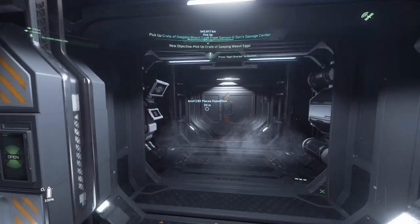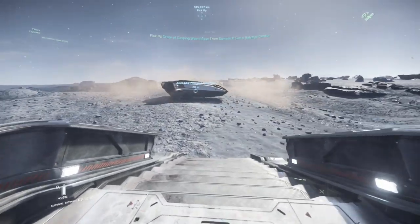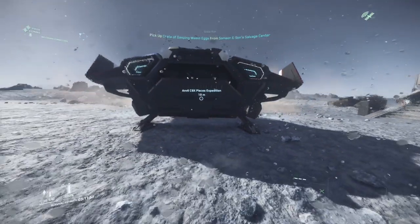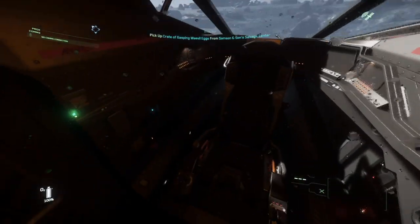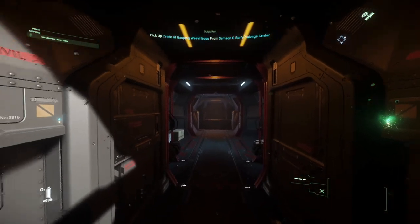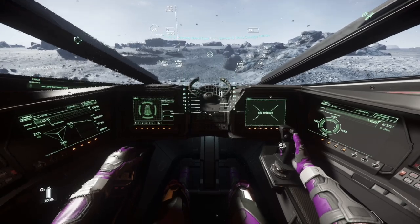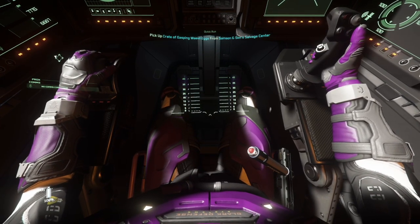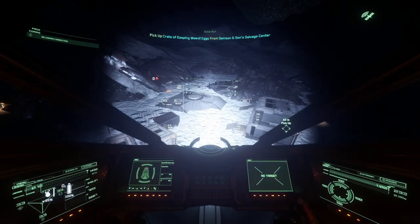Every day I log in for the first time, this is what I'm doing — to get that 92,328 UEC out of the way. Because if I do that, whatever I make for the rest of the night is going to be made by having fun. Whether it's going out with friends on a mine claim jumper mission, doing some bounty hunting, spelunking in caves, there are so many ways for you to have fun in the verse. You can have a lot of fun doing these missions too — just get yourself in the right frame of mind.